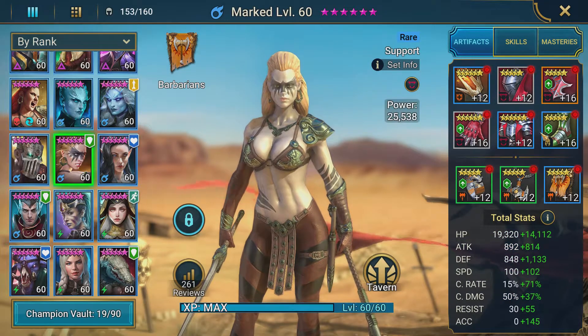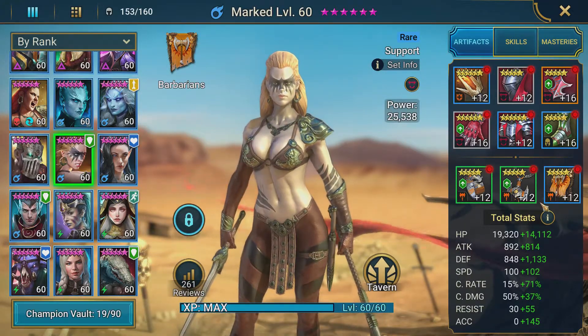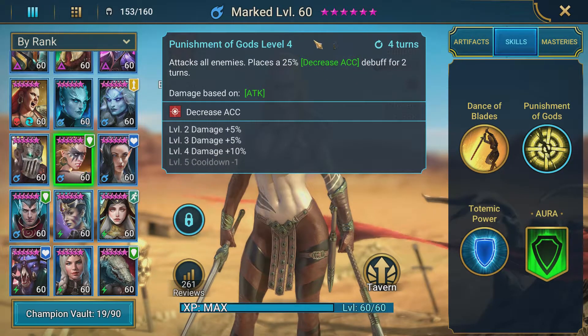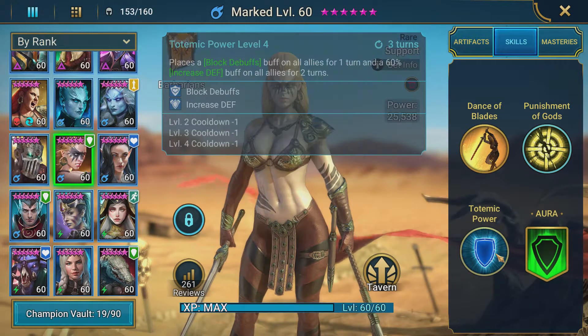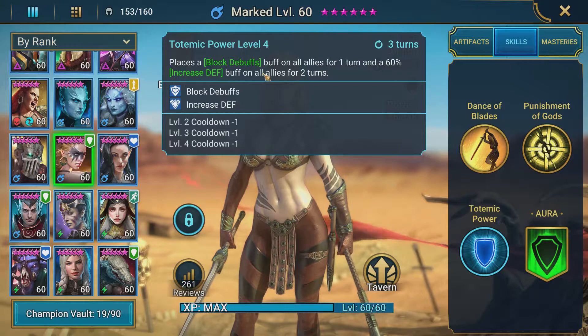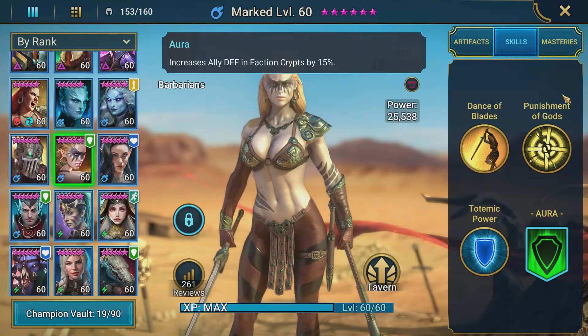Marked is another really good rare champion. She's in lifesteal mostly because I was trying to build her for clan boss before I built my unkillable team. What makes her good is her A1 has a decreased defense on it — single target, which is great for clan boss and general boss use. Her A2 attacks all enemies and has a decreased accuracy debuff — another debuff for your Faction War team. Then Totemic Power places a block debuff-to-buff on all allies for one turn and 60% increased defense for two turns — very useful for blocking the clan boss stun if properly speed-tuned. She also has an ally defense aura for Faction Crypts.